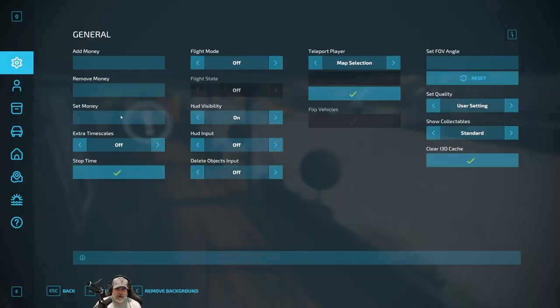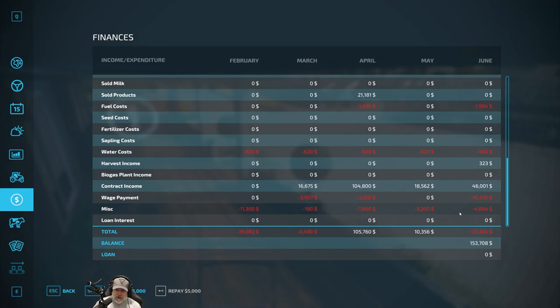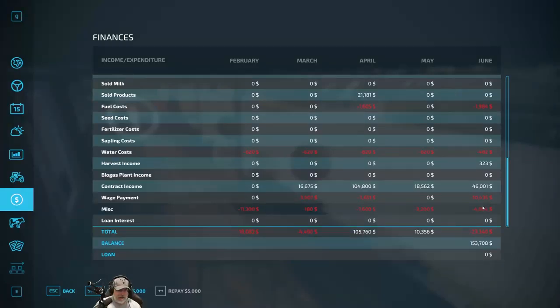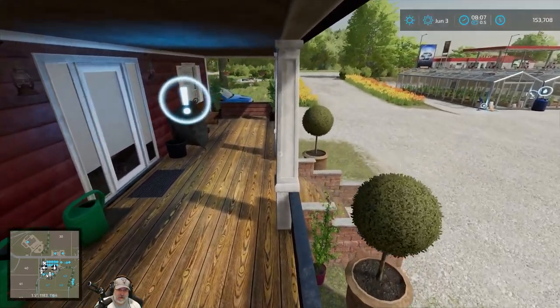I haven't paid my workers for helping with the trailer, so let's do that right now. We'll say six loads — that's $600 because we pay two workers $50 a load. I must have already paid the pallet mover worker, and if I discover otherwise we'll come back and pay them too. The worker will let me know if I haven't paid him, put it that way.